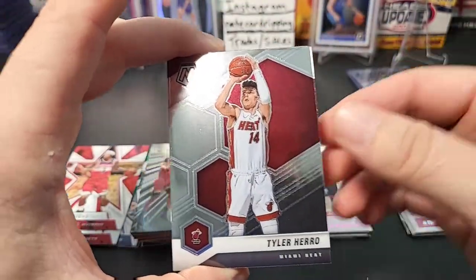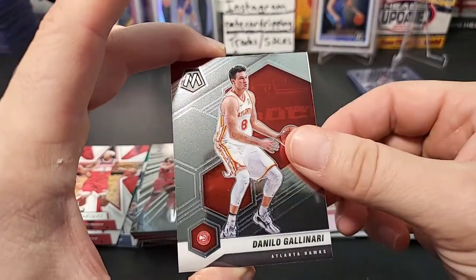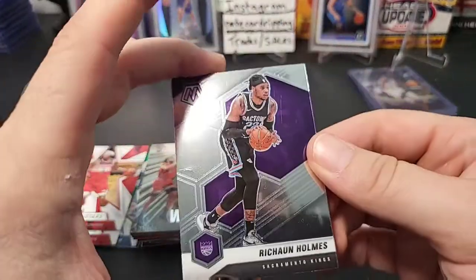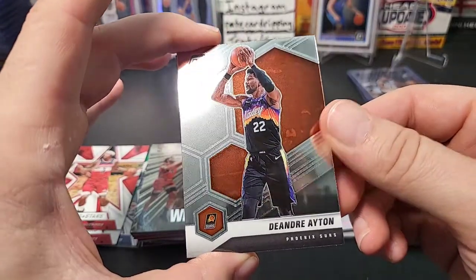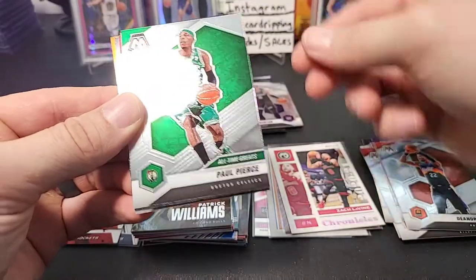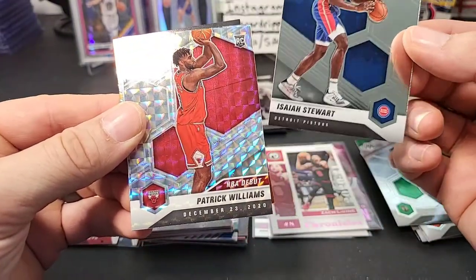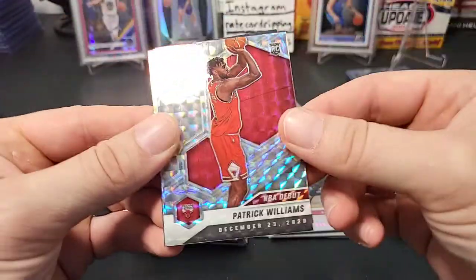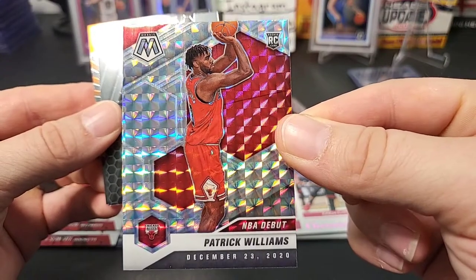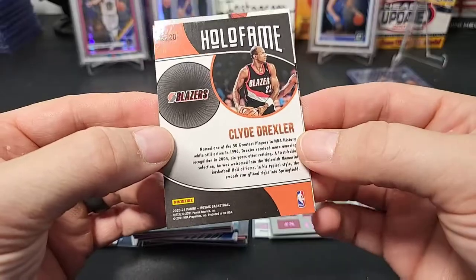Alright, here we go — Mosaic cello pack. Feels like opening a hobby pack because it's thick. We've got a Tyler Hero, a Derek White, a Nikola Jokic, a Danilo Gallinari — and whoa, look at this card, it's got like a fingernail mark on it. Panini just has terrible quality control. A DeAndre Ayton, a true rookie of Tyrese Halliburton — that's a nice card — a Paul Pierce, and an Isaiah Stewart. This is the guy who got in a fight with LeBron James I think. Nice pack so far — an Isaiah Stewart rookie.